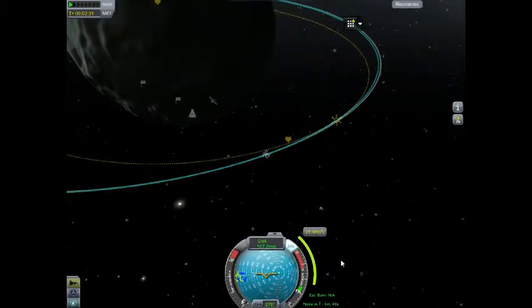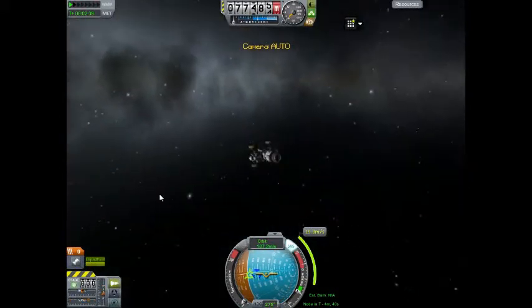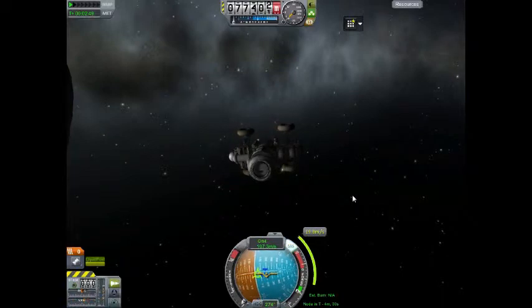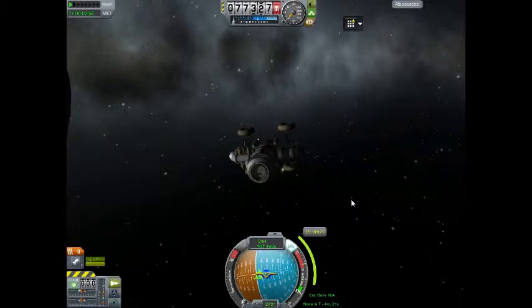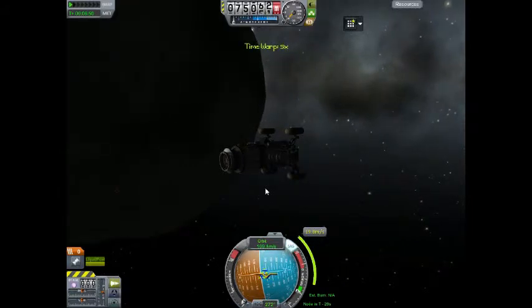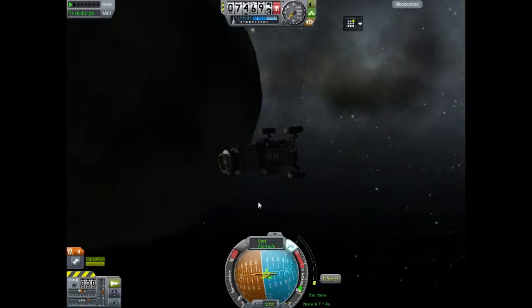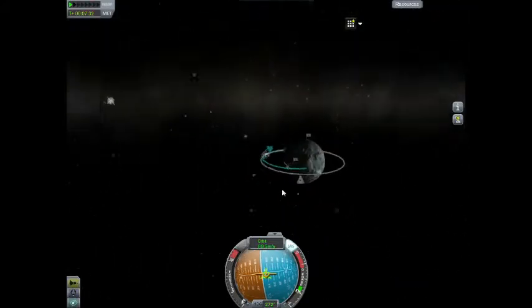We'll pull up the navball here and go to the node. We haven't got our engine activated — or have we? Yes, we have. So this isn't very much. We'll wait till about 30 seconds before and probably just burn that way. It should need about maybe 10 seconds with this engine, so it's quite powerful for the maneuver we're actually doing. We don't have to be exact — we just have to make sure we get rid of the delta-v. Periapsis is now inside the planet — or the moon, rather. Not to worry.